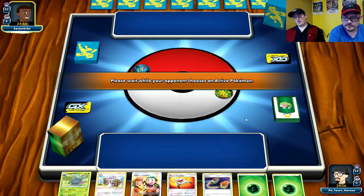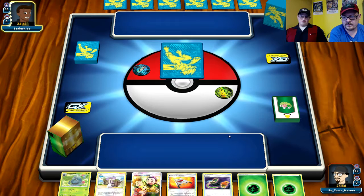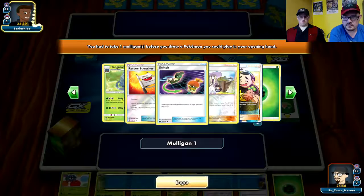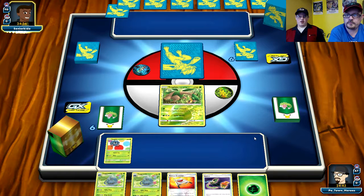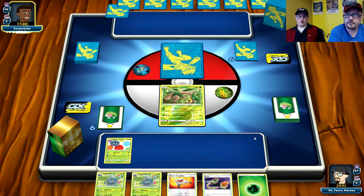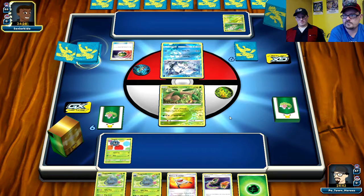Now we've got a Decidueye Ninetales matchup - everyone's favorite combo. Just add Zoroark. We get the mulligan - mulligan once, get a lead with what I want. He started, which means he'll probably do the Lele into Elm. He's got Vulpix, Lele, and Elm - this will be fun. Let's see... Chikorita into Meganium.